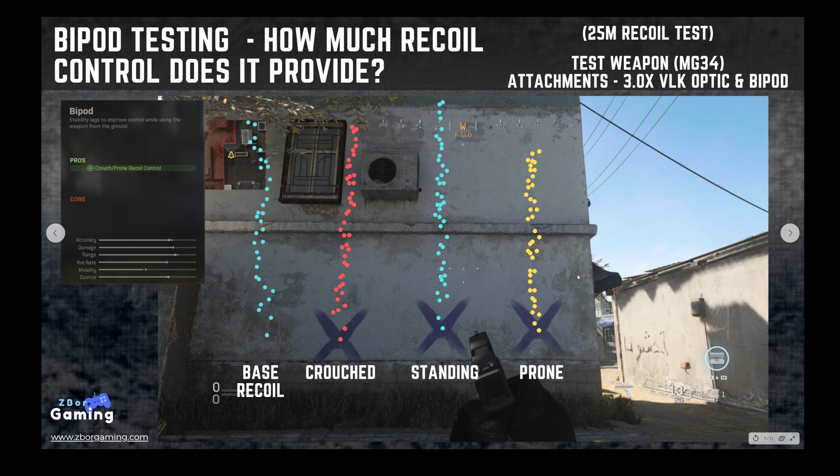Here is what the bipod looks like. The bipod says it helps improve control while crouched or prone, but in a crouched position there is really no benefit. Standing actually makes your overall recoil profile worse — even though it tightens horizontal recoil slightly, vertical recoil is worse than the base weapon. To get any benefit at all from the bipod, you have to be prone, and even then the improvement is minimal. With an already very low mobility weapon, you'd basically be laying flat on the ground for little gain. I really do not recommend the bipod at any point.